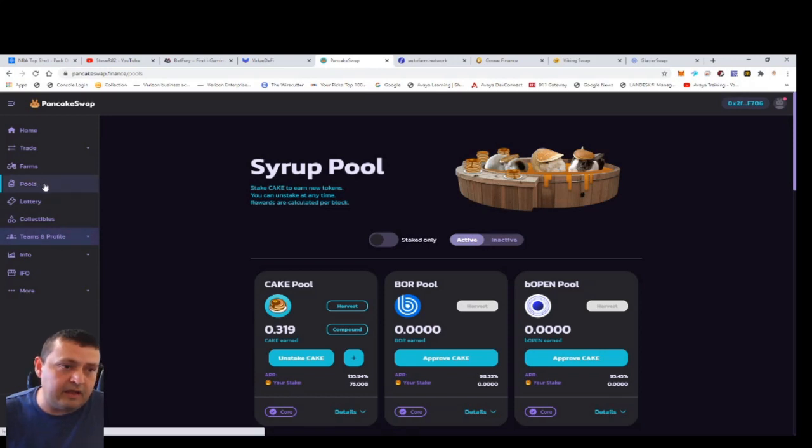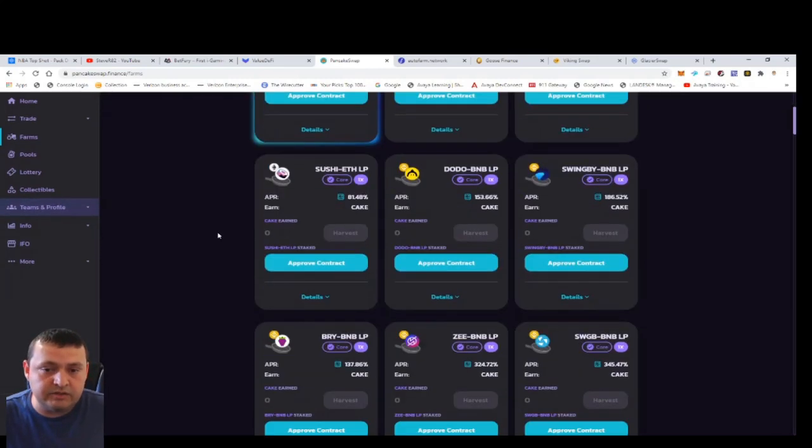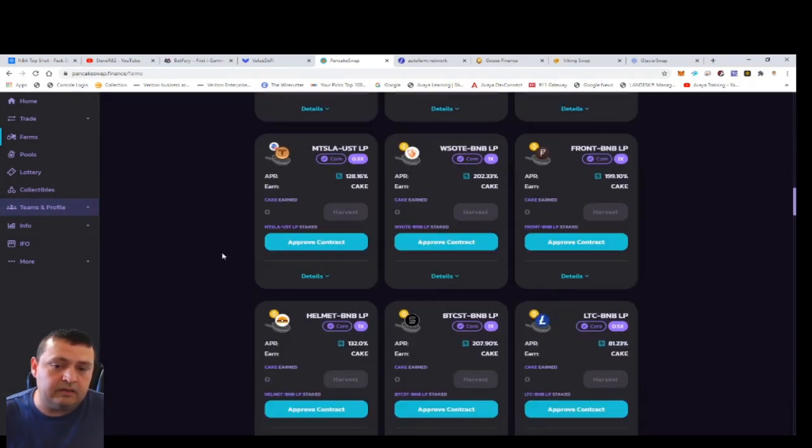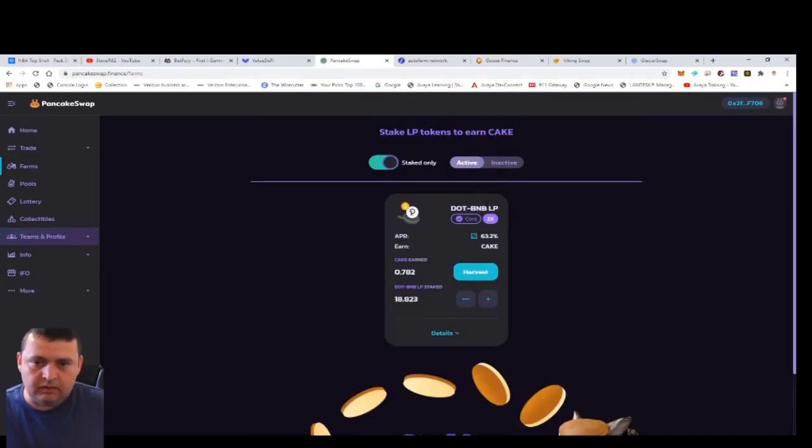Besides the syrup pools they have the farms, which pay higher percentages but are more dangerous. I'm in the DOT/BNB pool — the percentage is down to 63% so I might be pulling out of this one. I've earned pretty good CAKE but the rewards are kind of low now. I've had some impermanent loss because DOT/BNB went up a lot compared to when I first got in, but that gave me some extra DOT tokens and DOT isn't terrible, so I'm okay with that.